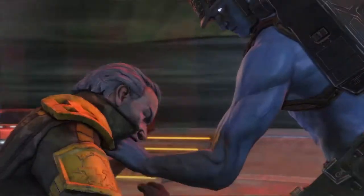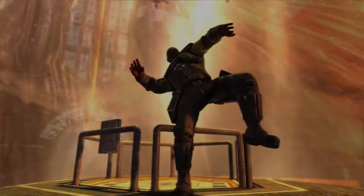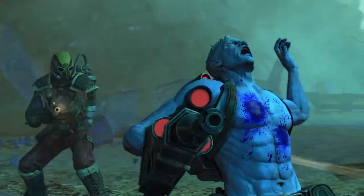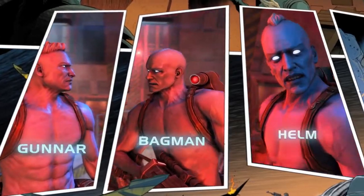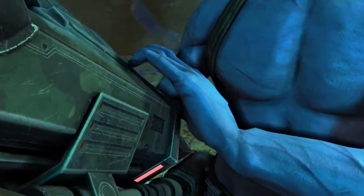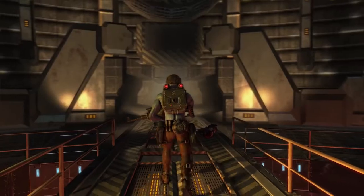Adrenaline-pumping set pieces will test your mettle and reflexes. You'll unravel the secrets behind your betrayal at the Quartz Zone massacre and discover the horrifying lengths both sides are willing to go to in order to win the war. And you won't fight alone — in every GI's skull sits a biochip that stores their persona. As Rogue, you'll recover the biochips of three GIs and install them into your equipment, enhancing your abilities and transforming you into a one-man army on the path of death and destruction.